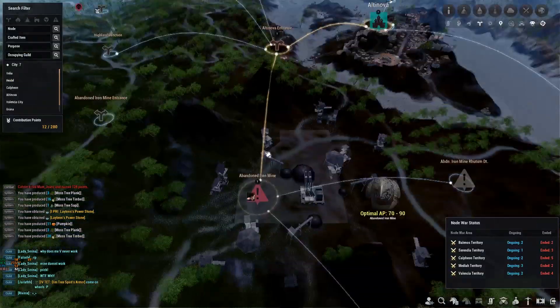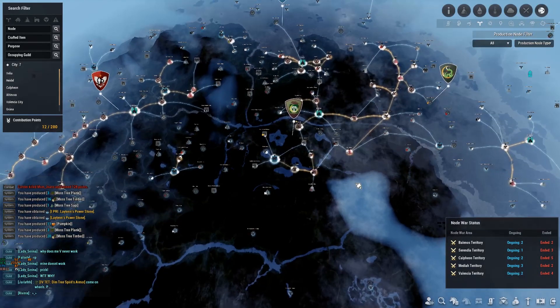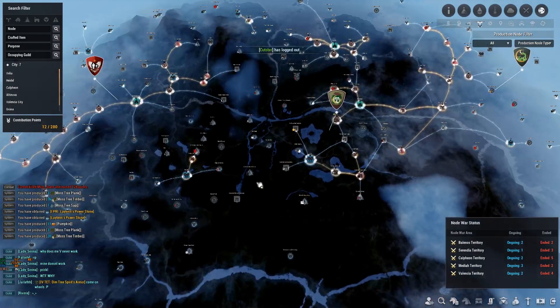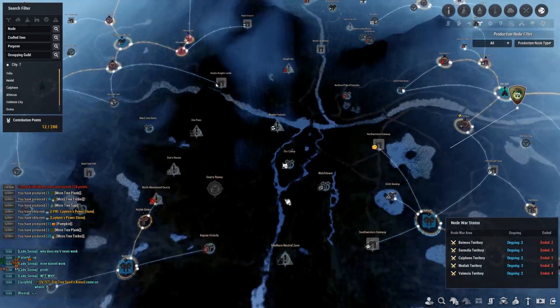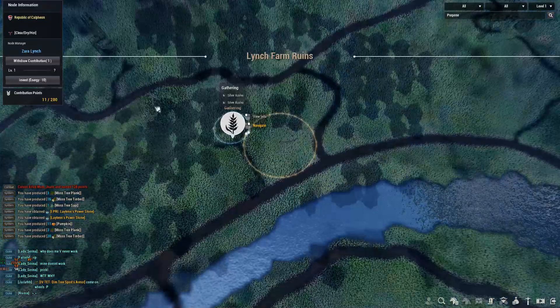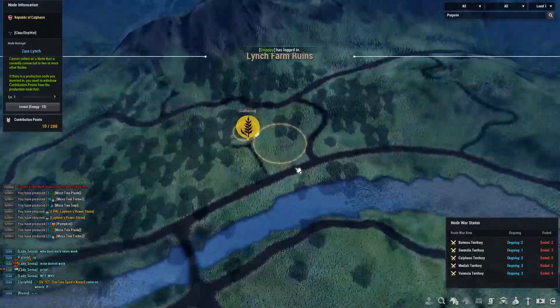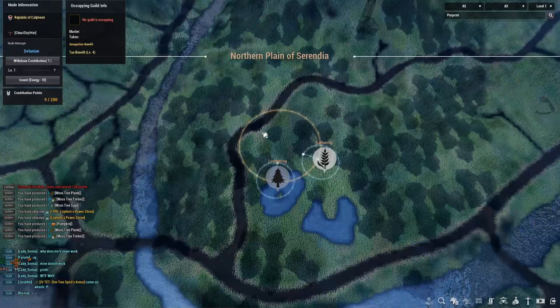I can also invest in the zinc ore node here. With 12 contribution left the worker empire is looking solid — we've got most of the major nodes. I'm going to grab silver azalea because I'll need that for alchemy, and I'd rather have a bunch stored up so I can start spamming the pure powder reagent.